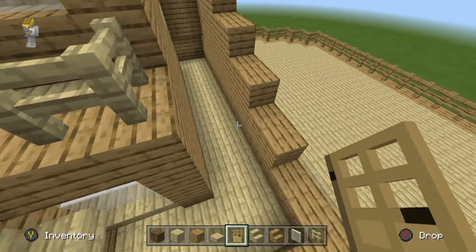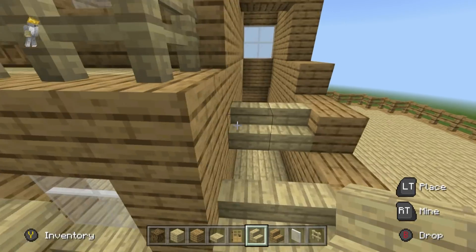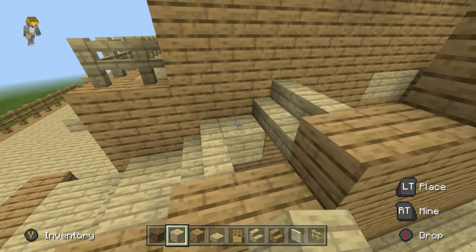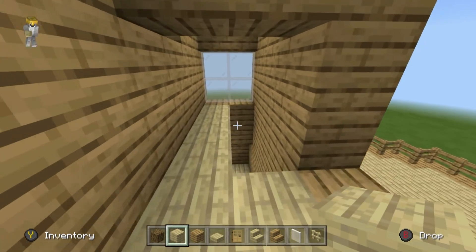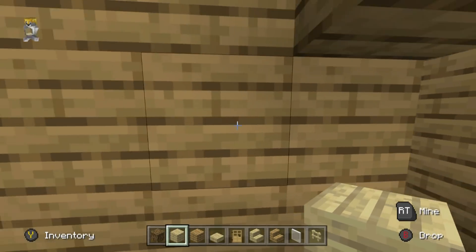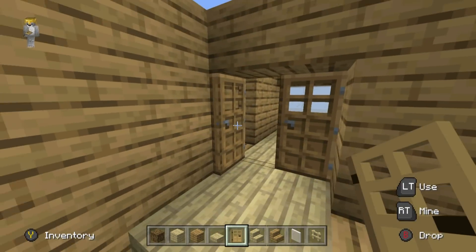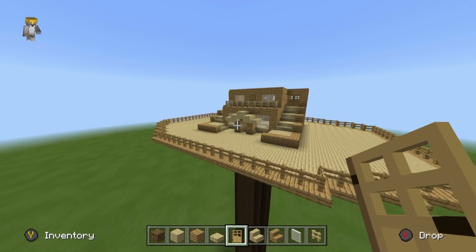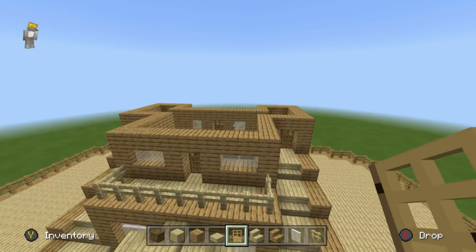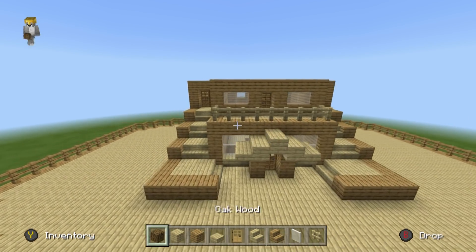Do the same on this side as well: every time you have a step upwards, place some birch stairs, and then behind those stairs create flat ground using birch planks. This is where the floor to the second story of the tree house is going to be — we'll actually be able to connect right through. Place a couple of oak doors backwards just to create a bit of depth. If you're placing a door here, do the same on the opposite side — place doors either backwards or one row inwards to create a little bit of depth.